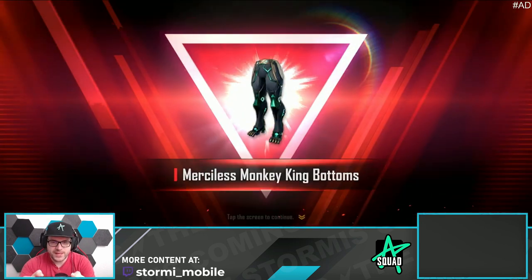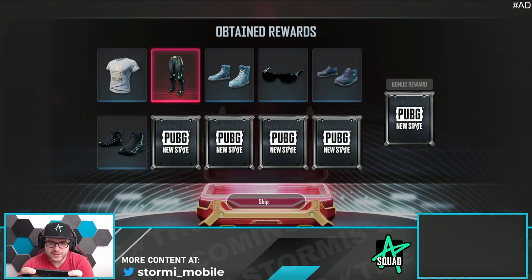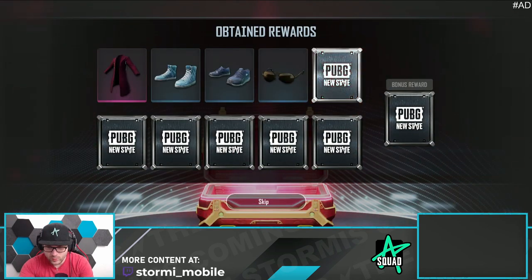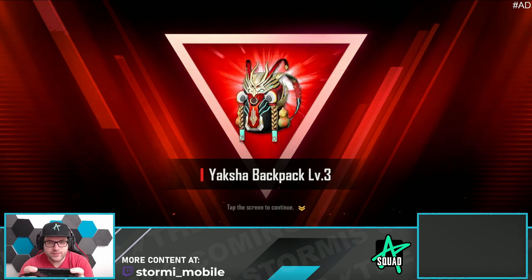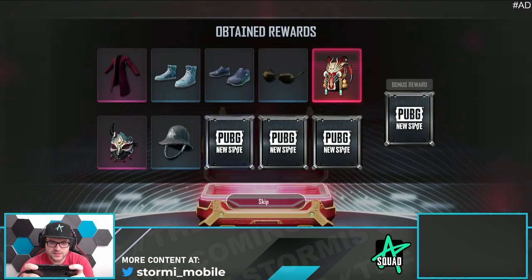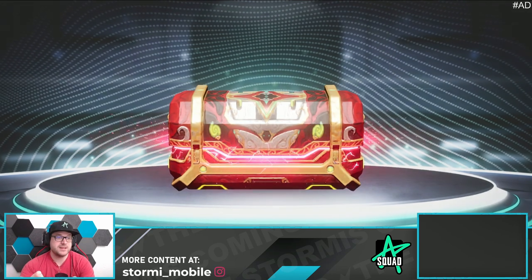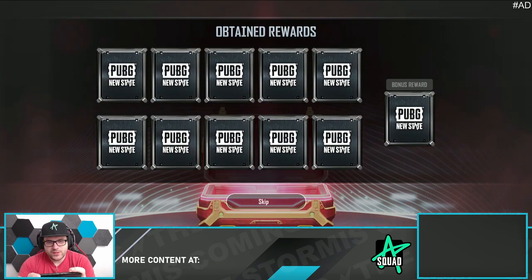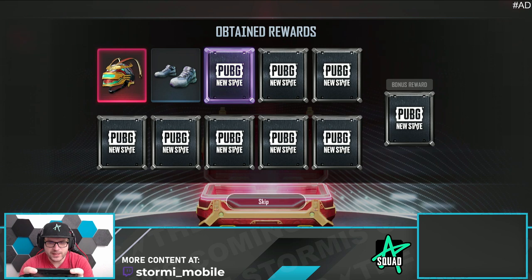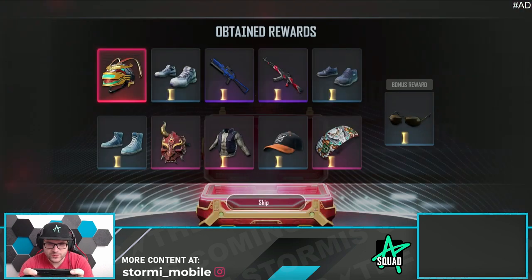There is the red item — it is the Merciless Monkey King Bottoms. That is good; we need the headpiece. Another ultimate — there's the ultimate item. It is the level 3 backpack, not too bad, that's a good one. And the Yaksha Mask — that is a new item. Next time we can't open it that much. But there's another ultimate. There's the level 3 helmet. No further ultimate or last grade. Bonus reward not kicking in.